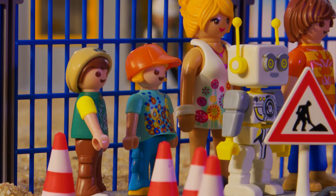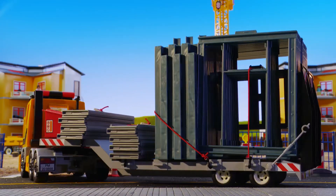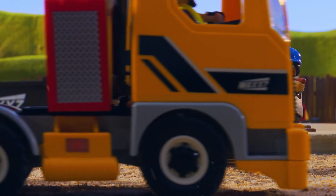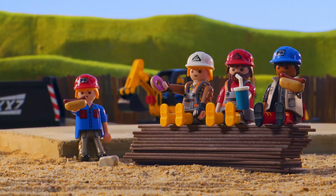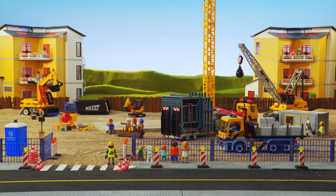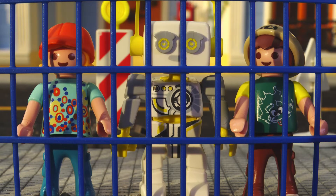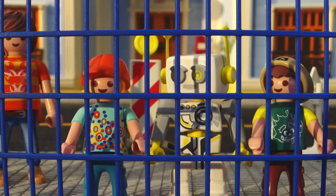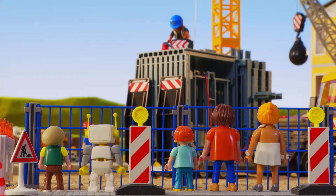Look over there — there's a huge truck coming! That is a low loader. These types of low loaders are often used to transport heavy loads. It looks like the parts for the new building have arrived already. The construction workers in Playmo City really work very hard. I'm sure that big crane will unload them now. Can we wait and watch until the new building is finished? That will take several weeks — there is still a lot of work to do building the basic walls. Work is now finished for the day on the construction site.